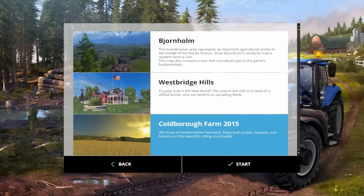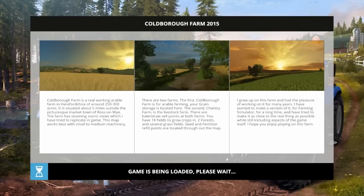Hi everyone, how are you doing? Today I'm going to be starting my new map series for Farming Simulator 2015 and I have chosen Colborough Farm 2015, with kind permission from Bullet Bill 1983. So this one is 300 acres of Herefordshire farmland. Enjoy both arable, livestock and forestry on this beautiful rolling countryside. So it's definitely an English map, and if that's what you're looking for, hopefully you're going to enjoy this series.